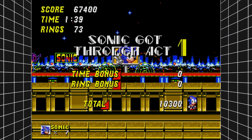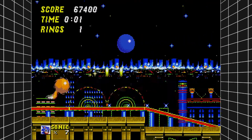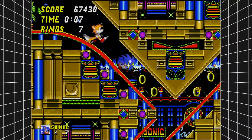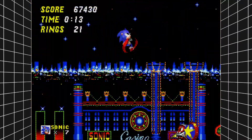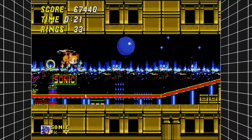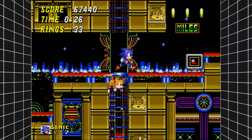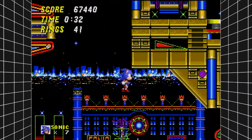And hey, we're gonna get ourselves another continue. Casino Night Zone continue. And we're gonna get ourselves shot right up into the air, right across, bounce right back, jump right across, do some really cool stuff. Cause we're fast. And more speed shoes — make this look cool.